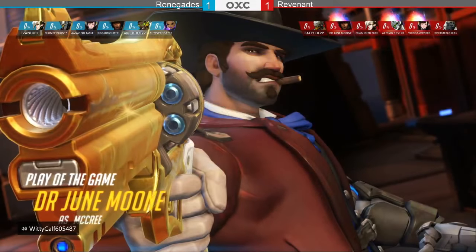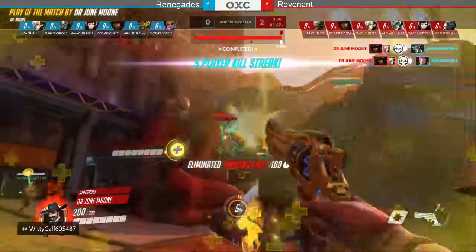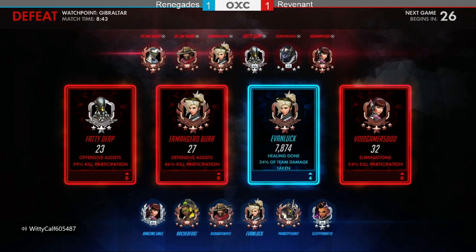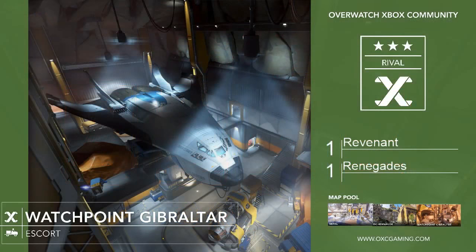Jun Moon gets the play of the game. Revenant with impressive aggressive attack and aggressive defense; a little lack of communication on the side of Renegade. Renegade couldn't hold it together on Gibraltar. Revenant moves to 1-1 on the season with 2 map points; Renegade falls to 0-2 but picks up 1 map point. MVP of the match — Rich Buffalo on the side of Revenant, especially his performance on Nepal where he pulled out that Orisa.